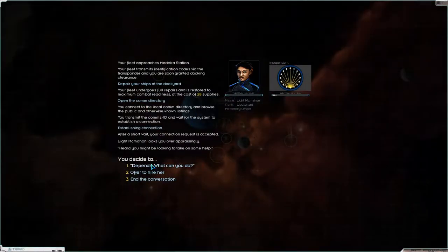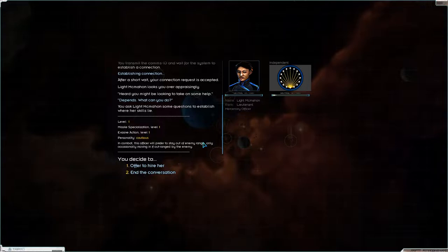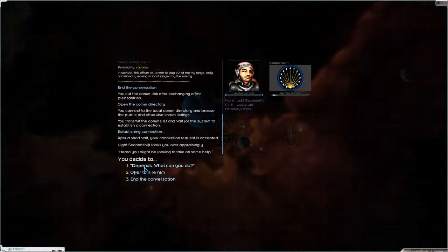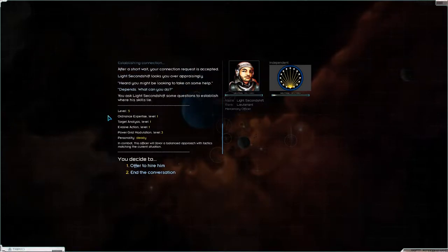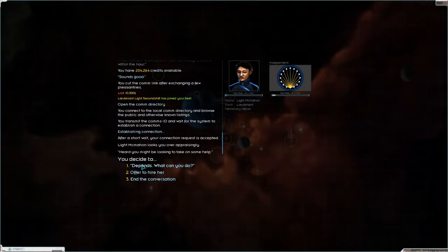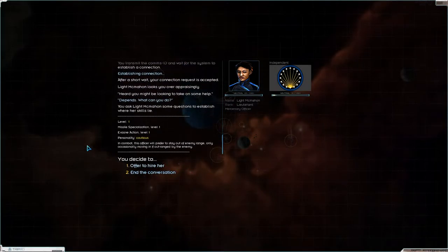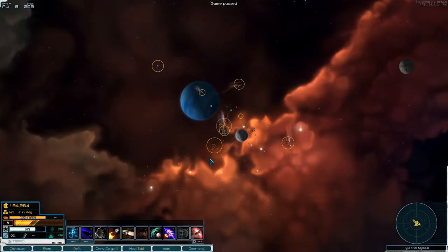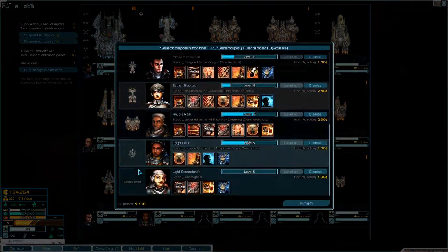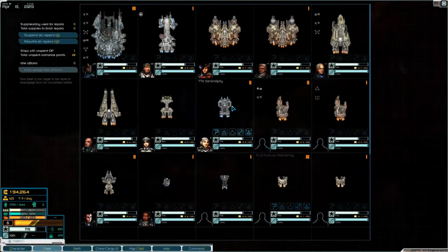Move down officers. Cautious... steady. Ordnance expertise, target analysis, evasive action, power grid modulation — we'll hire him. And what about you? Cautious — no. Okay, new officer, we'll get them in the Harbinger.